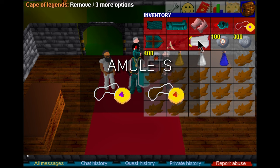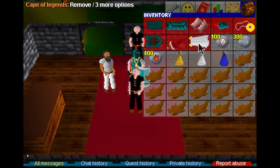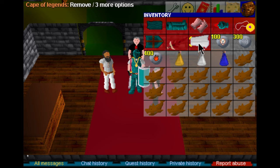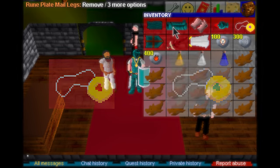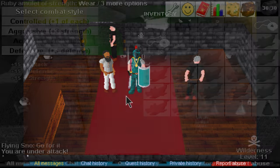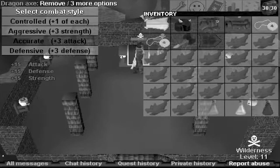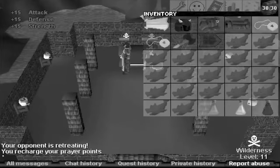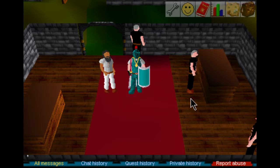For amulets: if the opponent has 50-plus defense, dragonstone is a must due to its huge weapon aim bonus. Even for 40-plus defense it's generally a good idea. On the flip side, if the opponent has less than 30 defense and you have high attack, bring a strength amulet — you'd be a fool not to, since you're guaranteed to hit anyway. As for amulet switching during a fight, it's not really worth it unless it's a DM. It's much better suited to dueling.